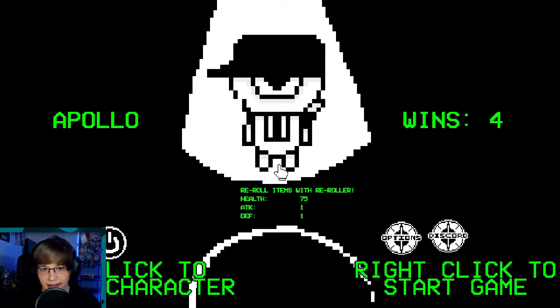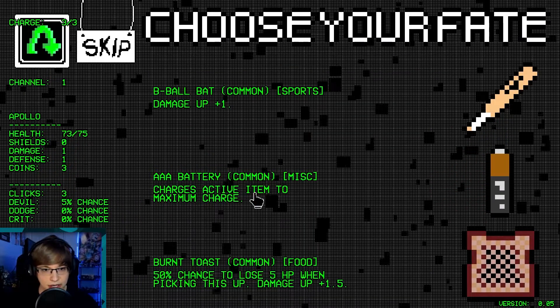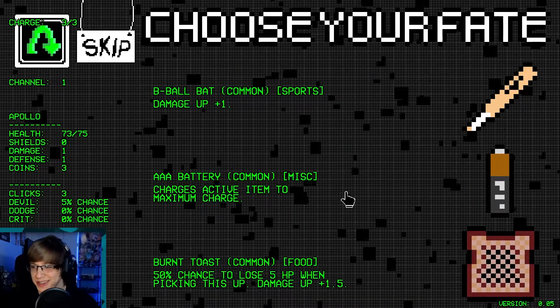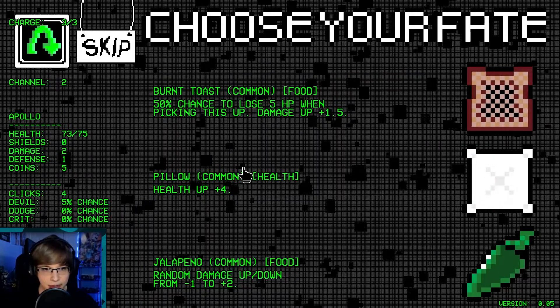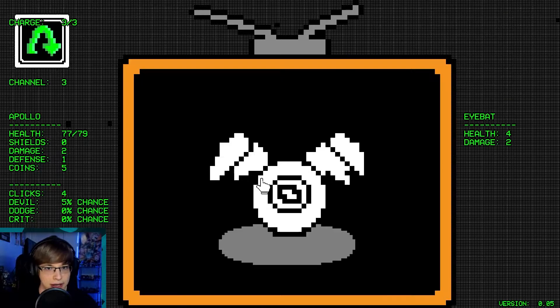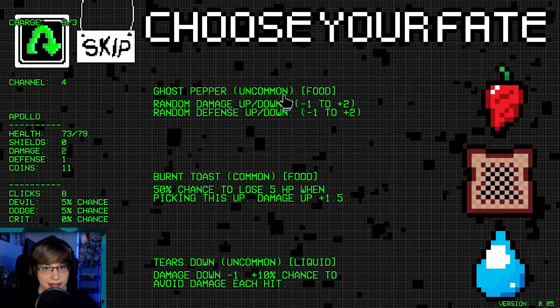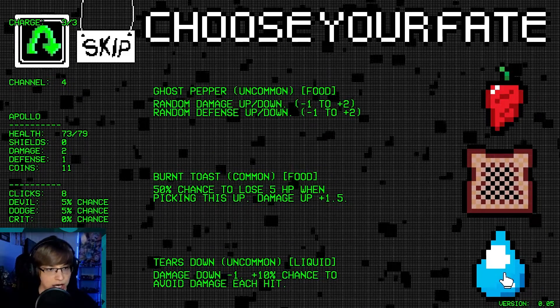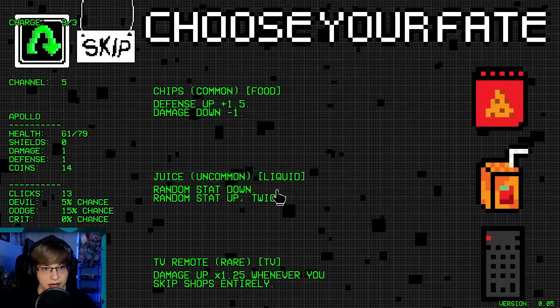But we gotta win in here — let's see if we can unlock some characters. I don't know if we'll be able to do it this episode, but we're gonna be able to grind out a lot of it. The battery or the b-ball bat — I don't know, we'll take the pillow. Smiley face — love some dodge chance. Oh actually we're gonna lose — we're gonna be at 1 damage, but we have a high dodge chance.